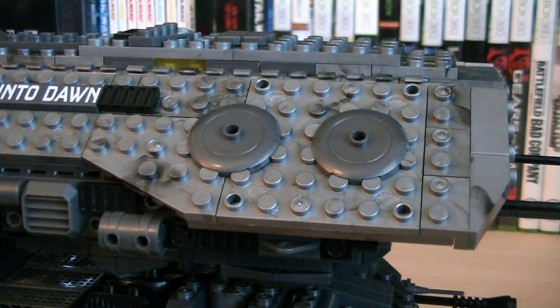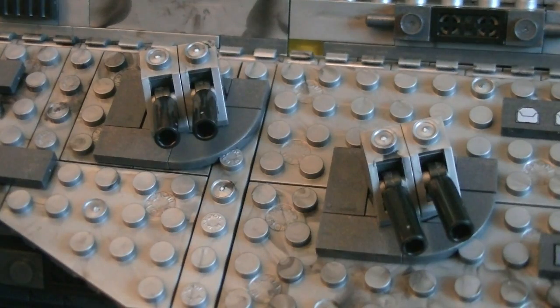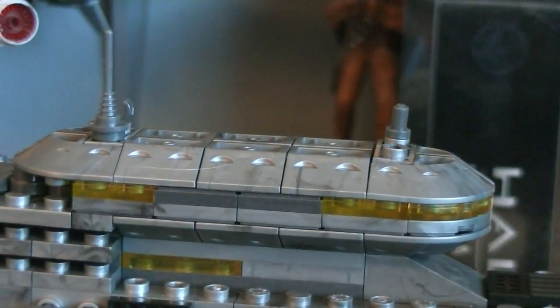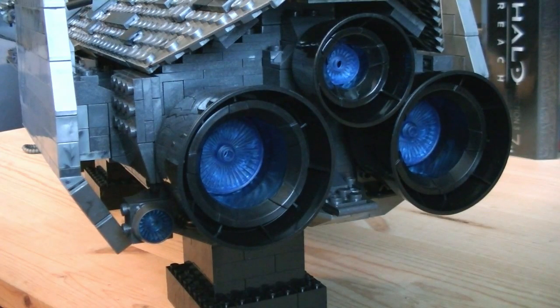On the top of the hull are silos for the Archer missile delivery system. Moving down the ship are two plates with Forward Unto Dawn printed on them. Towards the middle there are three cannons on both sides, and there are also four point defense turrets which can rotate around. On the top is the bridge, which has antennas as well as yellow translucent blocks to represent viewports. And on the back of the ship are five engines.